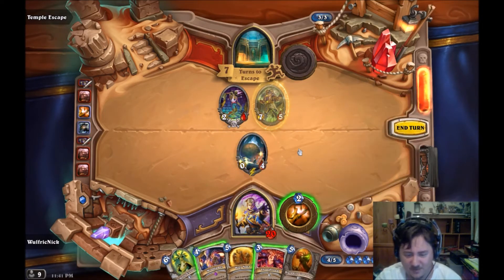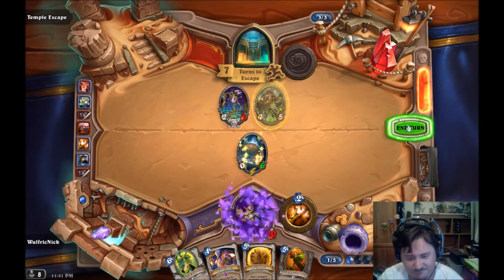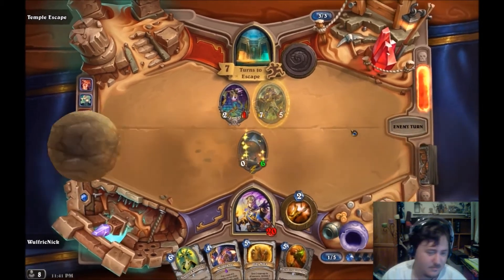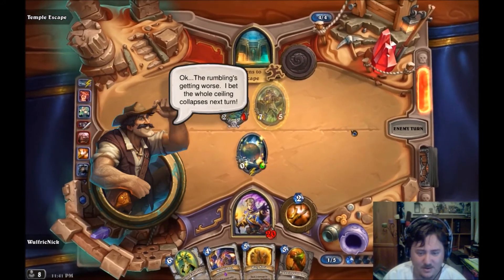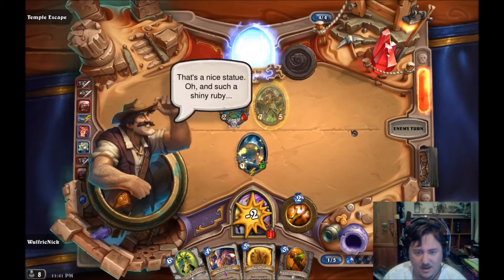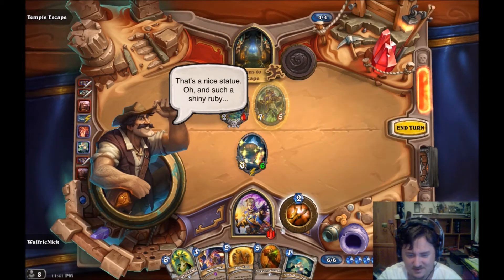I'm going to make a tougher boulder - I know it's not going to work. There goes the boulder. I don't think I'm going to survive. What a nice statue - such a shiny ruby.